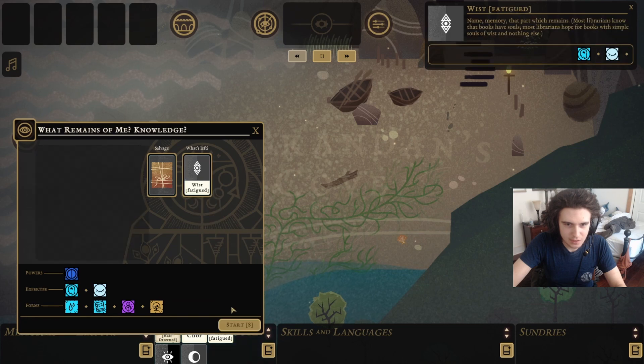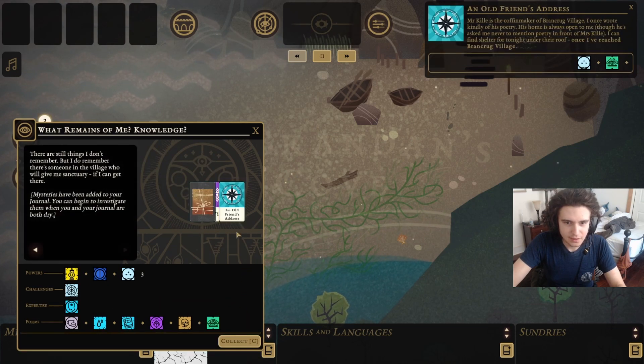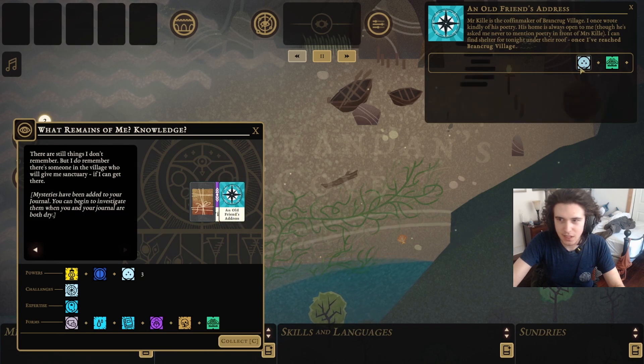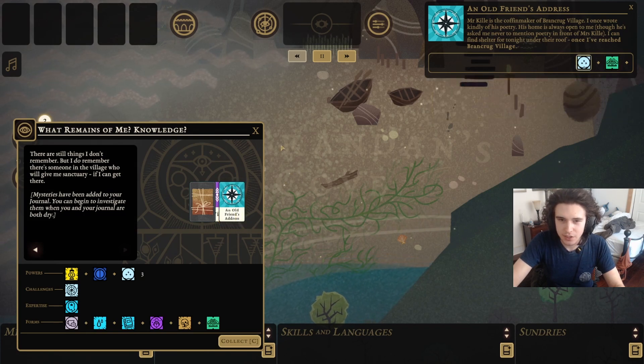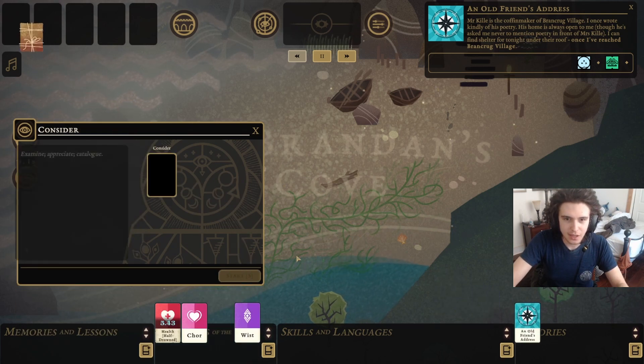Let's start out with Whist. An old friend's address — so this is a winter introduction. Introduction is an important thing for the village later. I'll show you that later.